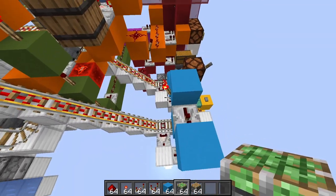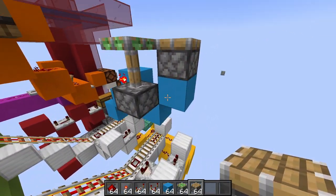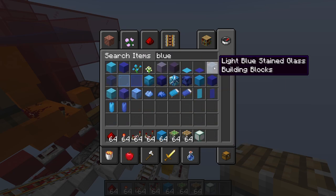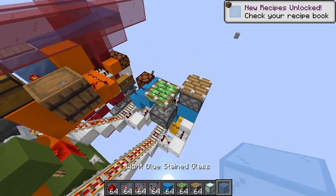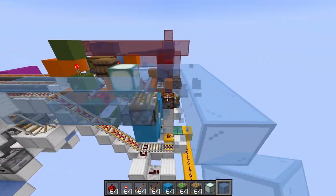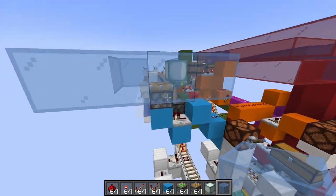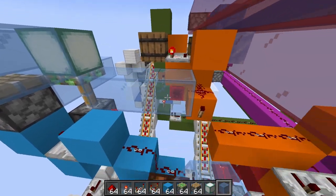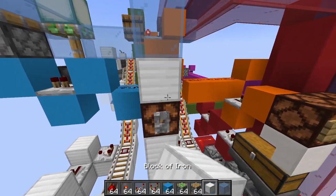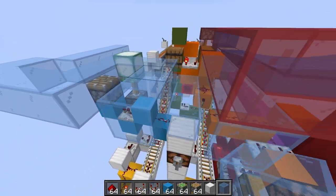Off the side of this we put a sticky piston, and off the top of this we put a regular piston. We can grab a sea lantern and some light blue glass. This area across is where our hoppers are going to be with our chests, and then we can also come around here — this is going to be where our items spew out on the shower feature.